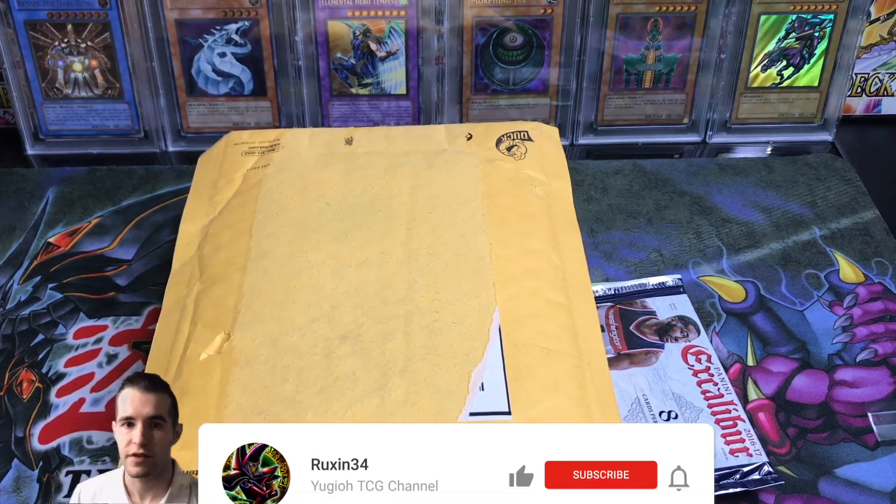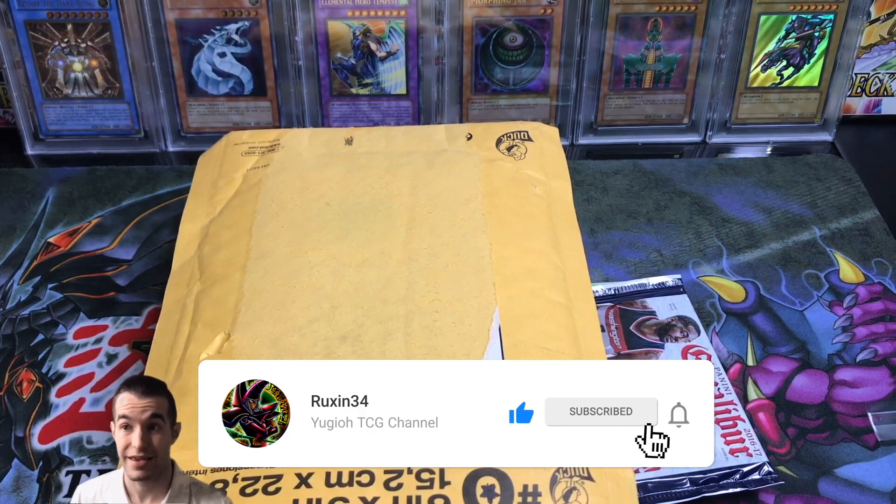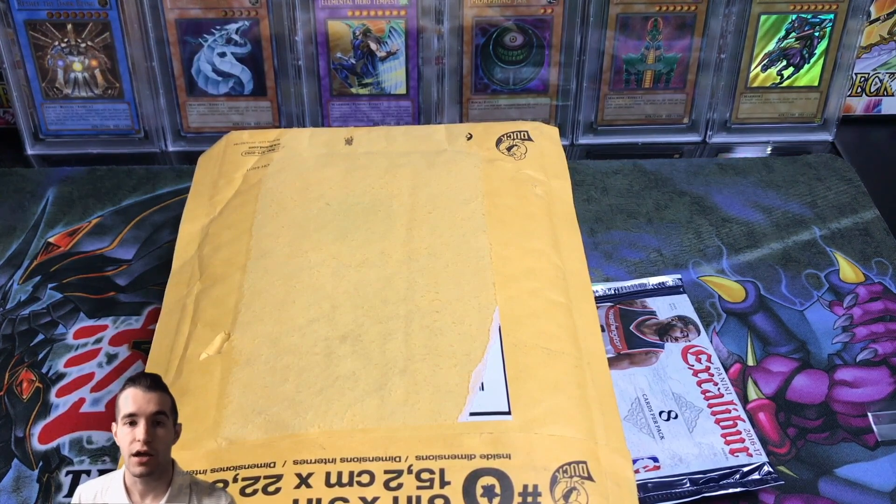What's up guys, Ruxton34 back here with another video. In today's video I've already shown you guys some epic booster case mail — not just booster box, there's a case opened up. Well, we didn't open them both, but we have 24 boxes of Secrets of Eternity, so basically guaranteed ghost rare — not truly guaranteed, we could have some crazy boxes that don't have them, but basically guaranteed.